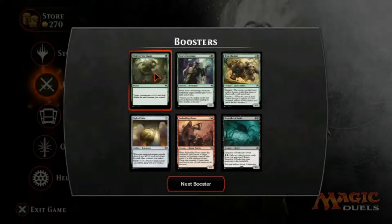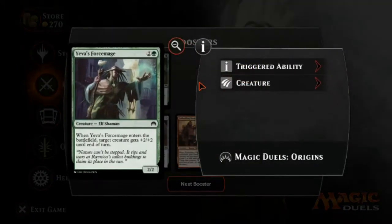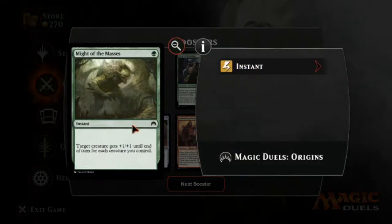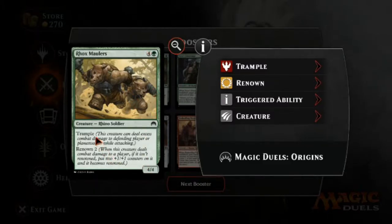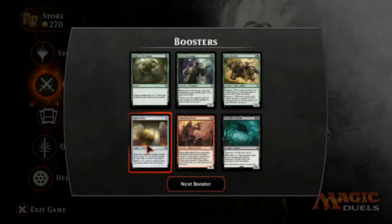Next booster. Might of the Masses: target creature gets plus one, plus one until end of turn for each creature you control — good with trample, can mess up combat math. Youthful Force Mage: 2/2 for 3, when it enters the battlefield, target creature gets plus two, plus two until end of turn — a little pump spell. Rocks Maulers: five cost, 4/4 with trample and Renown 2. When it deals combat damage to a player, if it isn't renowned, put two plus one, plus one counters on it. So this becomes a 6/6 with trample — not bad at all.